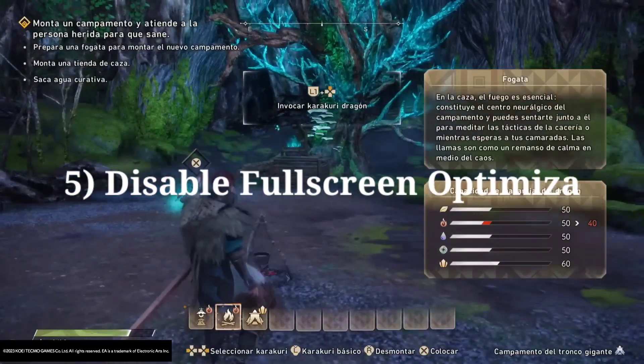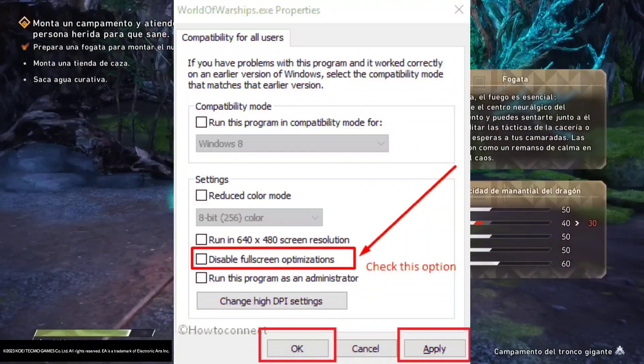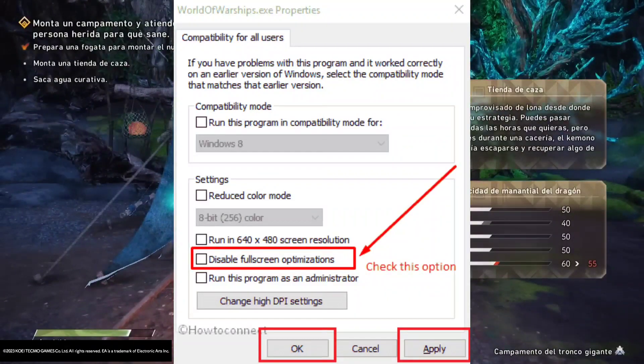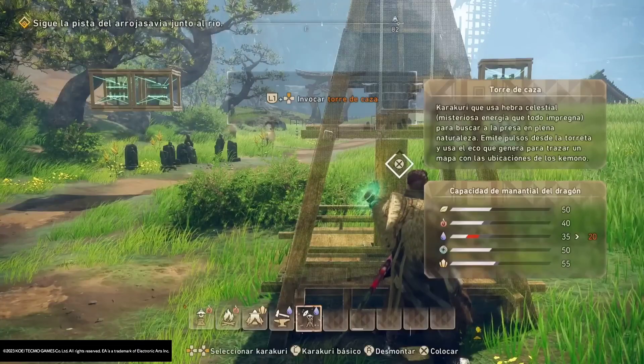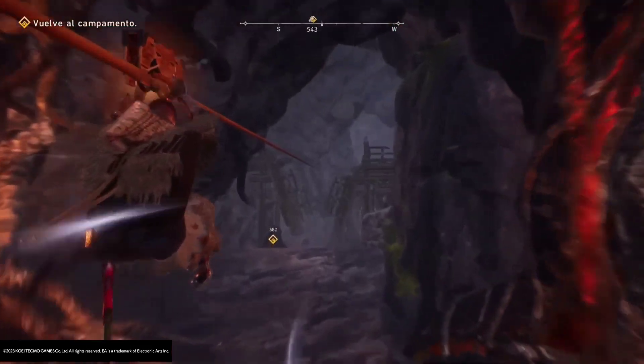5. Disable Fullscreen Optimizations. While you're in the Compatibility tab of the Wild Hearts executable file, try disabling fullscreen optimizations. Sometimes this can actually help when launching a game. I hope these will solve your crashing issues. For more, please like and subscribe.